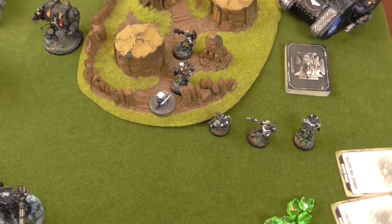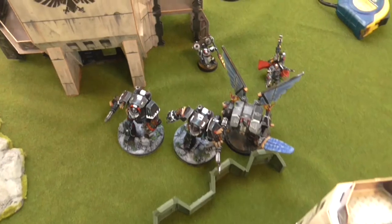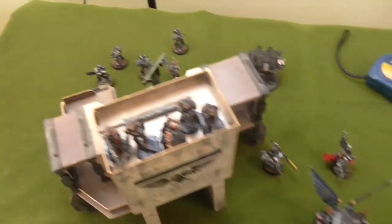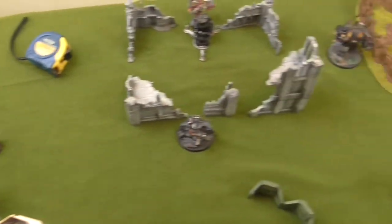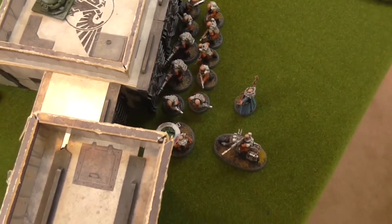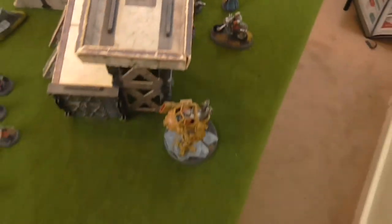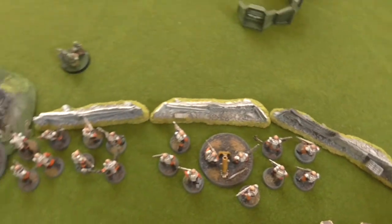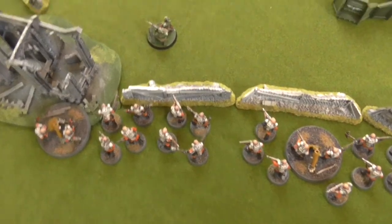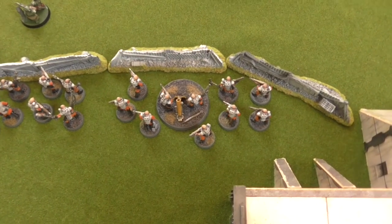Movement phase for the Iron Hands: the Tactical squad exits the Land Raider to secure an objective, one Contemptor moves up, other Dreadnoughts advance on the other flank, the Lieutenant and Tech Marine advancing. In reply, I deployed using my blips — including a unit of Neophyte Hybrids, the Magus, the Jackal Alphys, and the Nexus behind cover. I spent a CP on Return to the Shadows to put a unit of Quad Bikers, Acolyte Hybrids, and the Aberrants back into reserve.